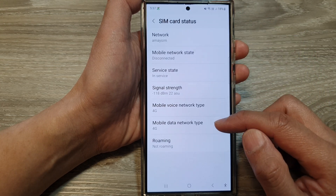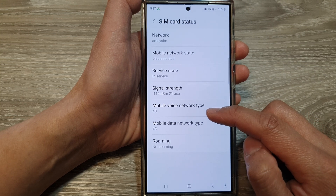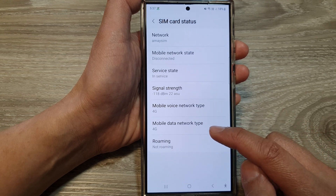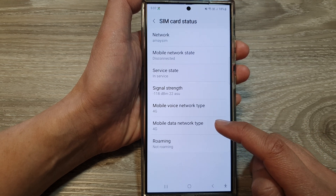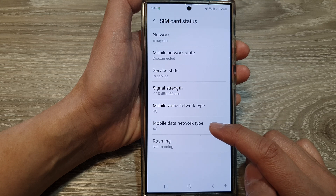Then we scroll down, and in here it should tell you if your mobile voice network type is 4G or 5G or both. And the same for mobile data network type. My SIM card only supports 4G — it does not support 5G.